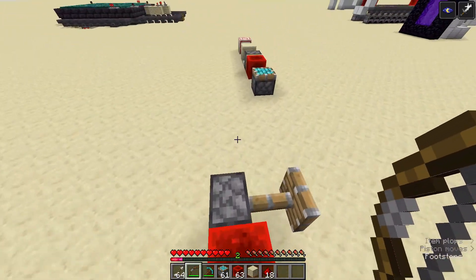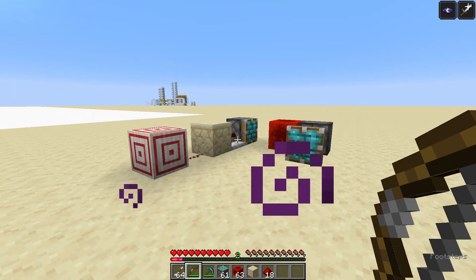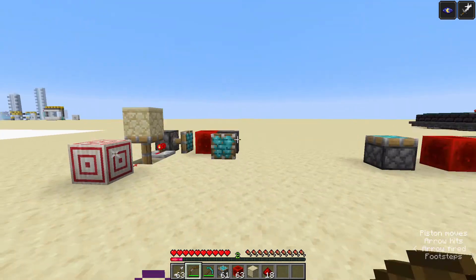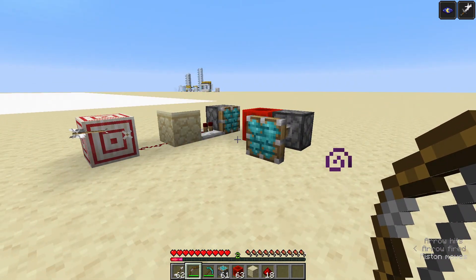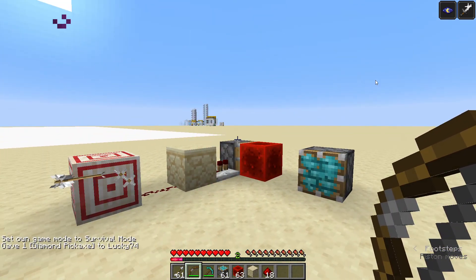I'm trying to use this in a cobblestone generator which I had to rebuild a bunch of times because I did it wrong. But yeah, this is how you make a T flip-flop with a target block. Thank you for watching and goodbye.